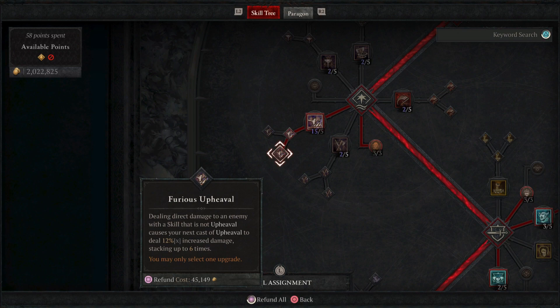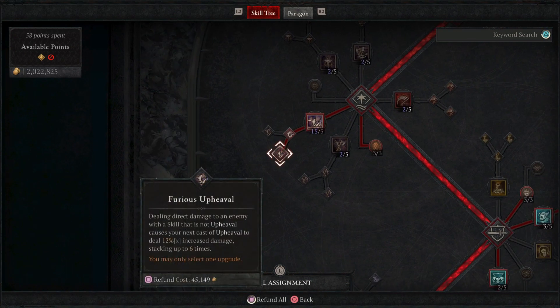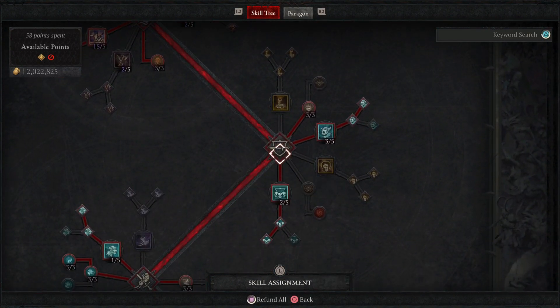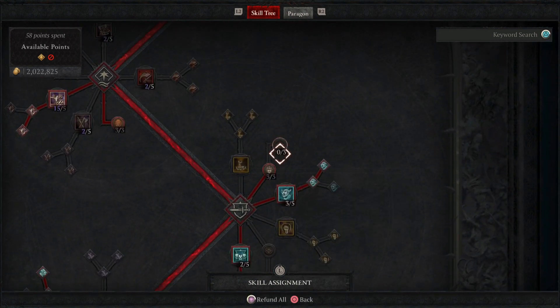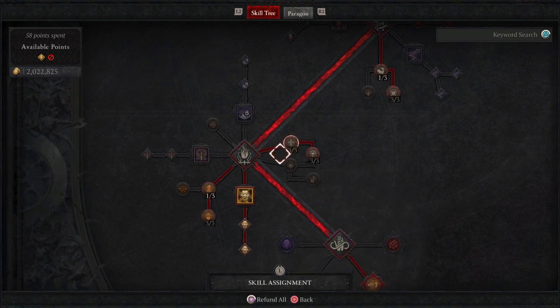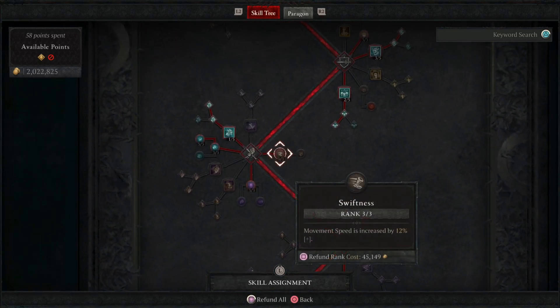With this build we're only usually hitting upheaval, so you could swap the generator aspect for more berserking — because I'm not hitting bash enough. Those three points for berserking could also go elsewhere. Down here I don't have a way to stun or make enemies vulnerable, so I put three points into guaranteed criticals via our new ring, and I take the healing passive as well — that's also how we get crazy damage.